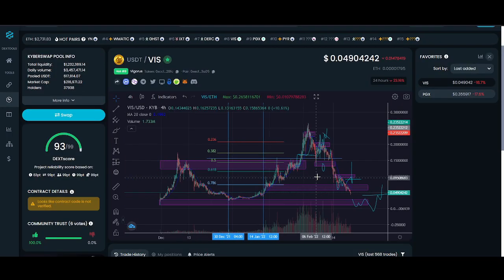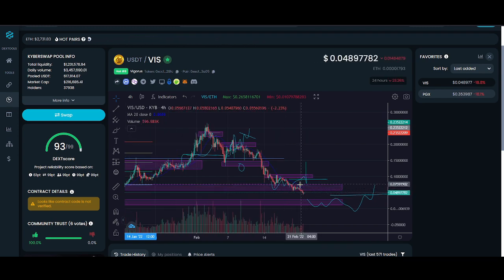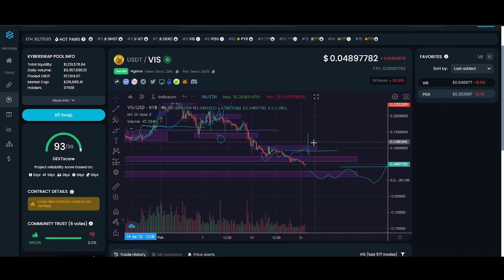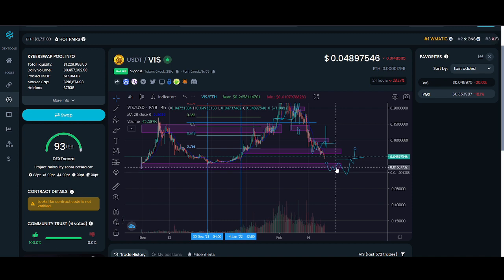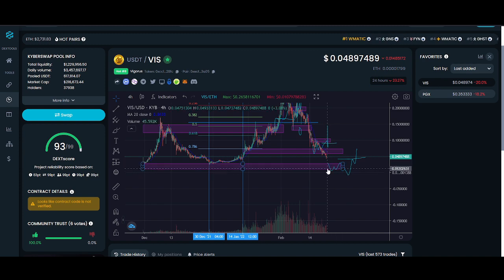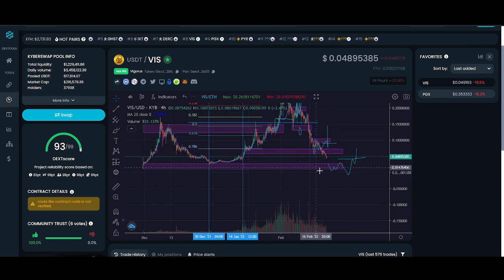Looking at VIZ price action, it's at support right now but has broken below it. Unless VIZ can get back above eight cents and show a trend change above ten cents, I think it'll dip further. My previous plan was a lower high structure followed by a breakout — that's not looking likely now. My next plan is accumulation around two to three cents. If we see accumulation there, similar to a previous pattern, that's when I'll accumulate for the next rally. That would be the best entry point. If you haven't got any PegaXY, you could start buying small amounts now at these cheap prices and start playing.